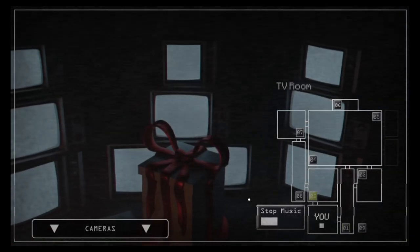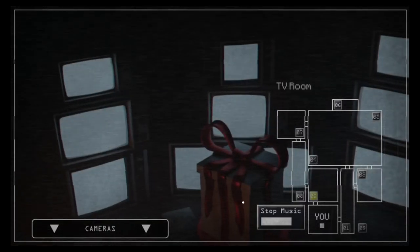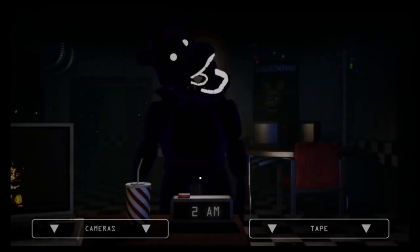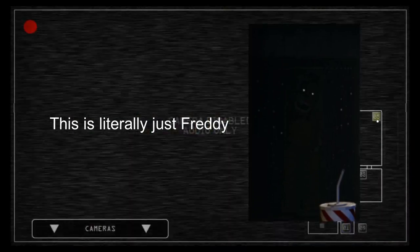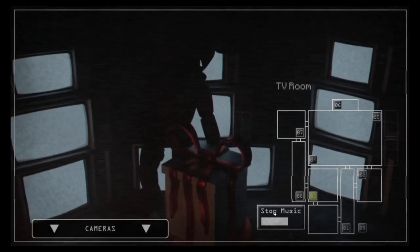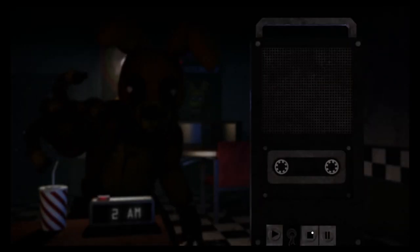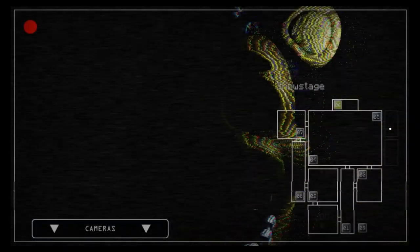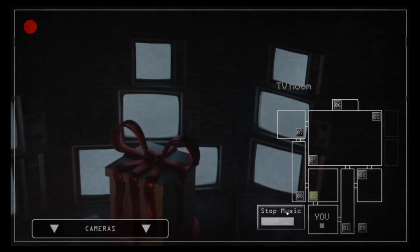Chica is literally just a distraction — put your cameras down and put them back up. There's a prototype version of Spring Bonnie that takes up the Freddy role for this night. You wouldn't really be able to tell because the game doesn't tell you, just like nearly anything else in this game. He does knock out your light, and with Golden Freddy being as active as he is, if you get taken out by that you might as well just restart.